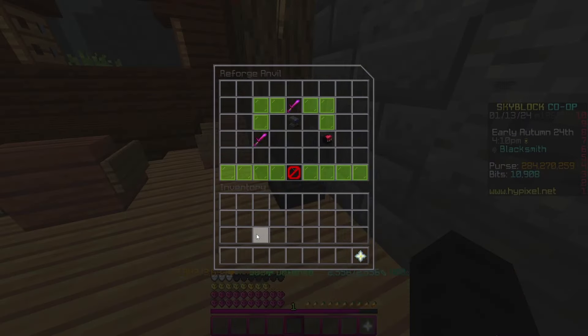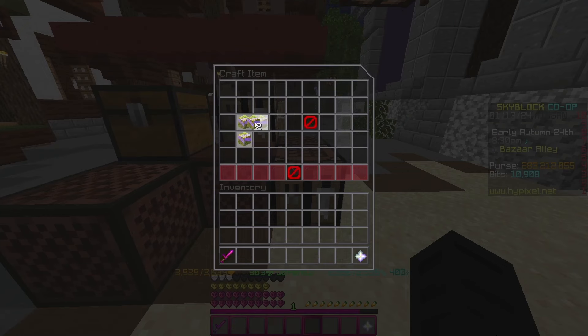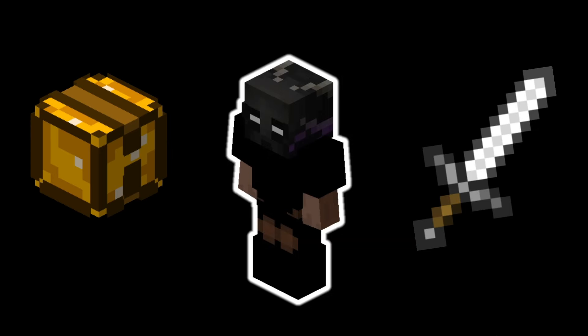My two main flips are craft flipping and upgrading items. Craft flipping is when you purchase items through Bazaar and then use those items to craft into an item that you can list on the auction house for a profit. This includes armor, weapons, talismans, and any items that have a crafting recipe.